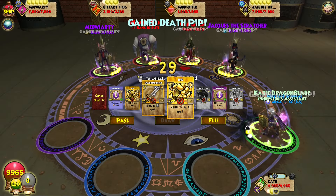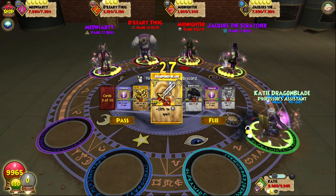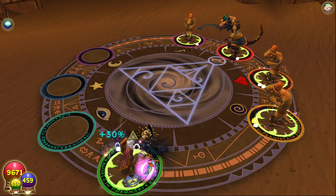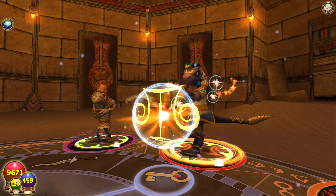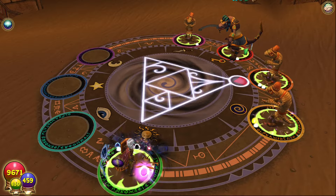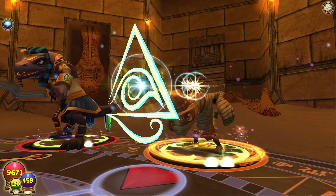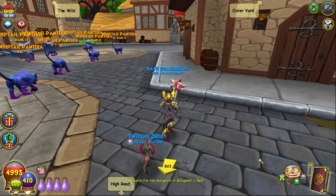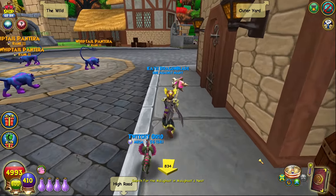Now that we've covered all the key bosses that can drop stone keys, we can finally cover the regular bosses that drop them. With these guys, there's no entry requirement besides potentially your level and quest progression, so these will likely be your bread and butter for farming stone skeleton keys consistently with no other strings attached. Focusing first on Avalon, there's a surprising number of bosses here that can drop stone keys, but some are definitely better than others.